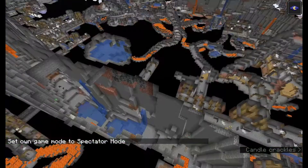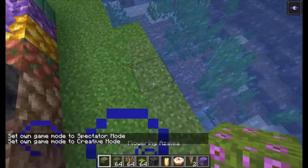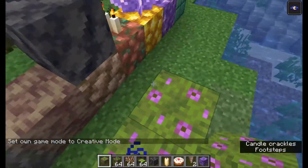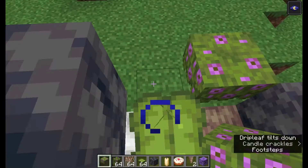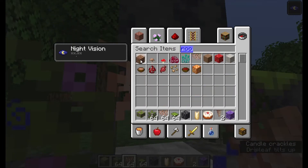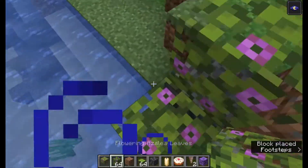You also have smooth basalt, which is found in the geodes as the outer layer. There are also flowering azalea bushes, which make a really nice crinkly sound when you walk on them. And then the big drip leaves — they fall when you stand on them. You also have dripping roots and rooted dirt.